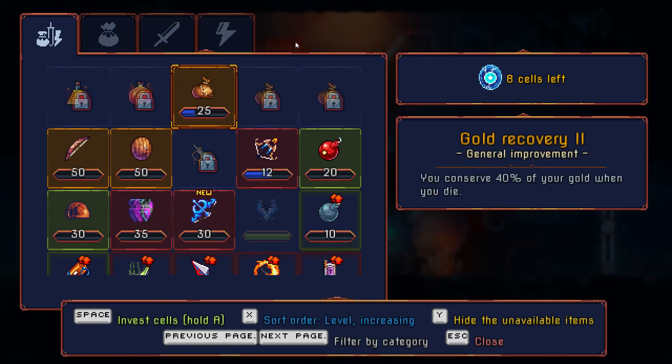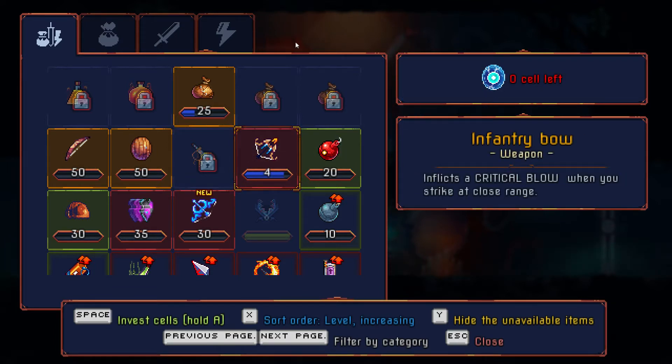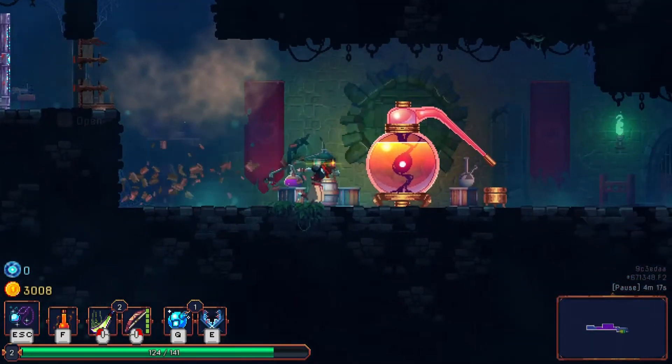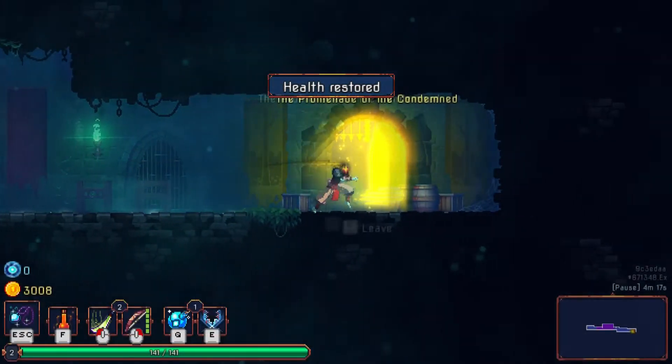I do want to get the gold recovery too so I keep more of my money. I want to unlock the infantry bow — I've been trying to unlock this for a while, it seems really nice. You've got to spend all your cells before you go forward, so we'll just do that. I'll use this to fill up my flask. I've acquired a flask upgrade so my flask I can now use twice.